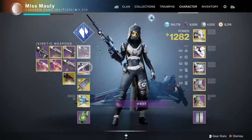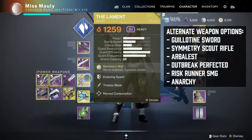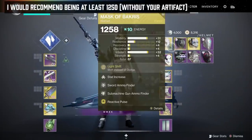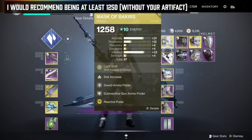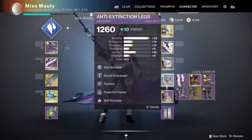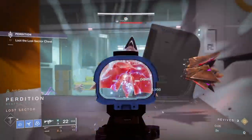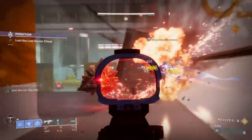The first loadout and gameplay is going to be for Hunter, but I use the same weapons on every class. I found that this is the most efficient and best loadout for me. If you are a little bit lower level, you could try using some more long range weapons. Perhaps Arbalest or Outbreak would be a good option paired with Guillotine for the Void Minotaurs.